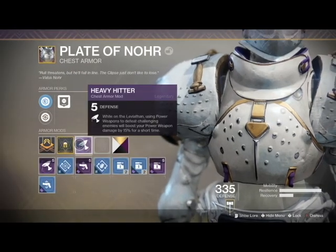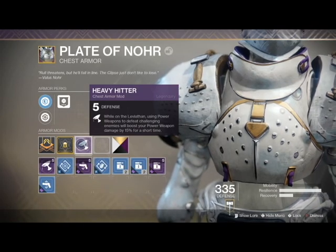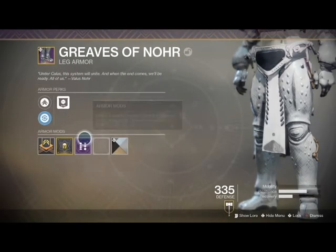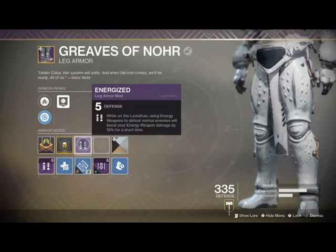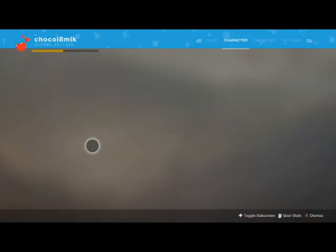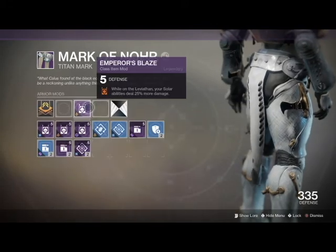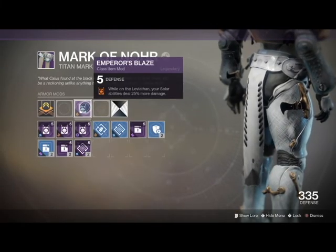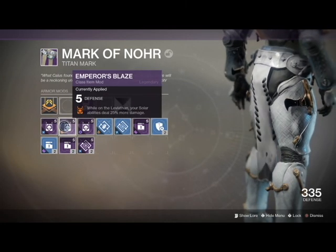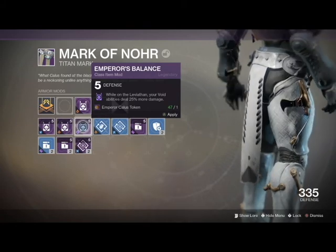For the chest armor, while on the Leviathan, using power weapons to defeat challenging enemies will boost your power weapon damage by 15% for a short time - pretty good for the dogs part in the Leviathan raid. For the boots, while on the Leviathan, using energy weapons to defeat normal enemies will boost your energy weapon damage by 15% for a short time. And the class item: on the Leviathan, your solar abilities deal 25% more damage - there's also one for arc and void altogether. All pretty good, very powerful. I definitely felt a lot more powerful compared to previous runs.